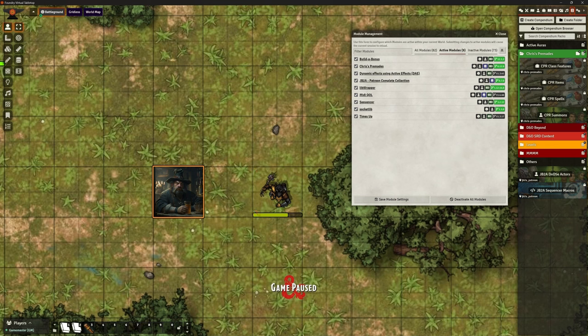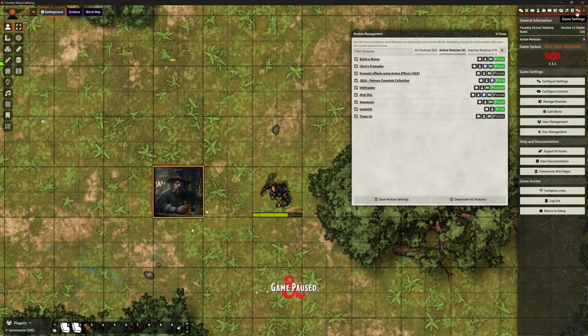We are in one of my test worlds. Before we go any further, I have updated my system — I'm now running Foundry build stable version 12, which is build 330, and I've also updated my D&D game engine to 3.3.1. There were some issues with 3.3 but they've been rectified, and everything we want access to should be working — MIDI QOL etc., all of that stuff.